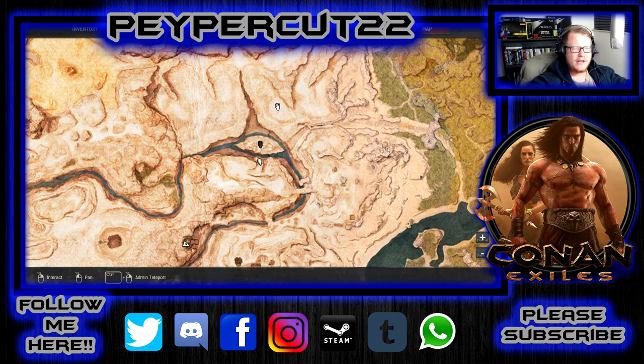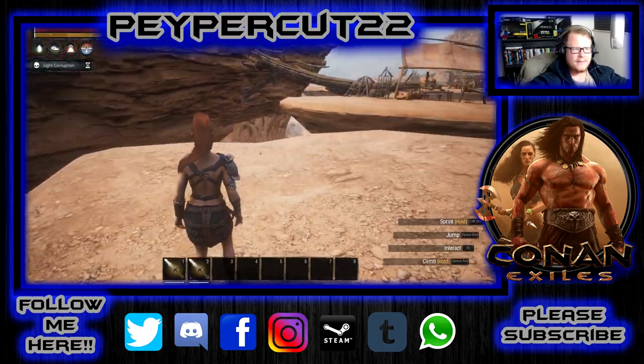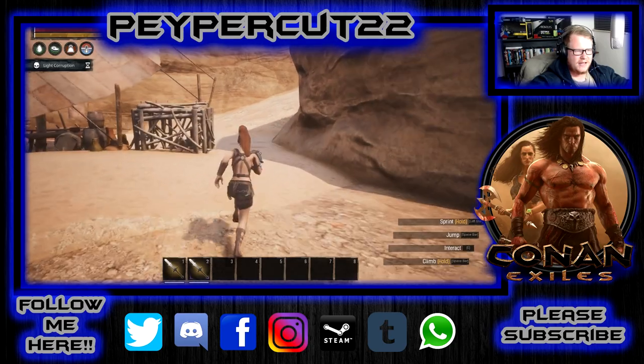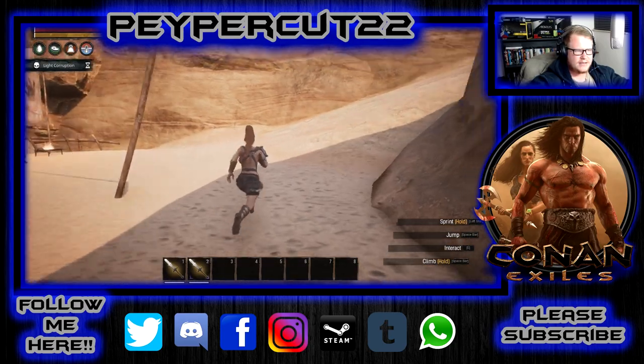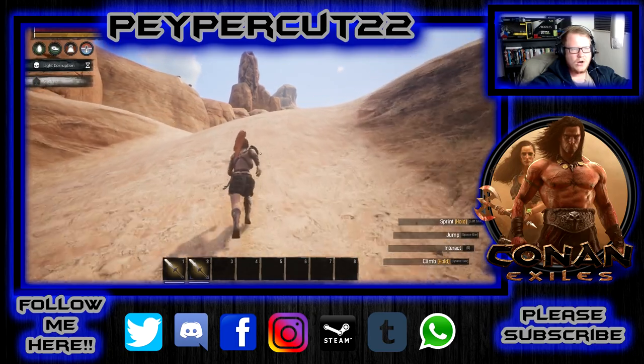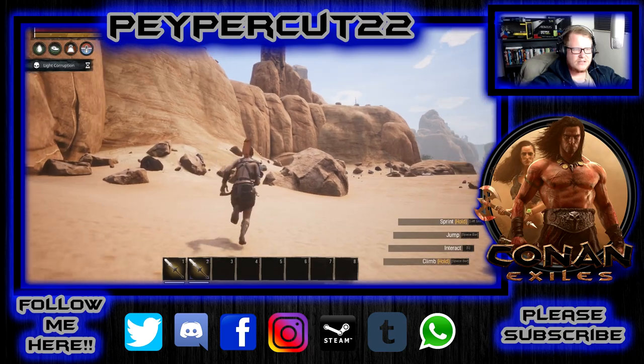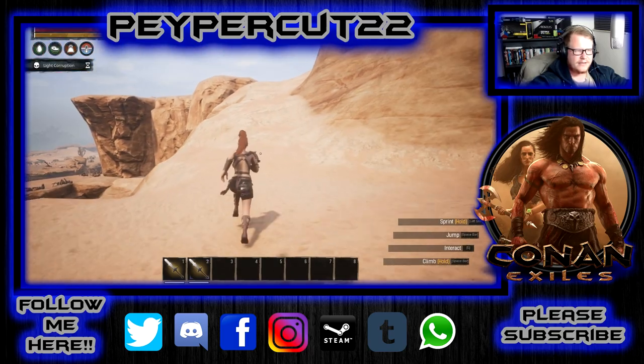Let me show you where to learn that armor. So we start off here - you need to run to this spot right next to the Black Galleon or the pirate ship and then you run up. I am currently cloaked and in god mode just for the video's sake. And so you run around here.